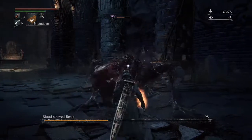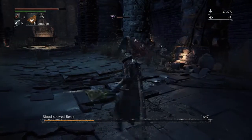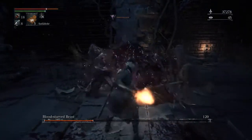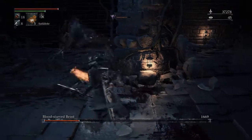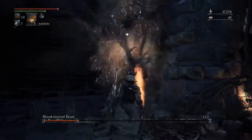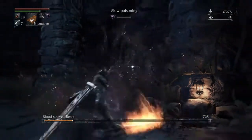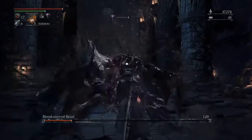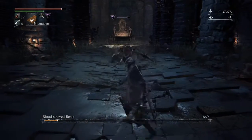Boom — this guy just doesn't like getting parried. He keeps on using that attack throughout the fight, fairly reliably, fairly common. When he goes into poison mode, you will get poisoned if you stick around him, like I did there, but I figured he was so low in health that it didn't really matter by this stage.